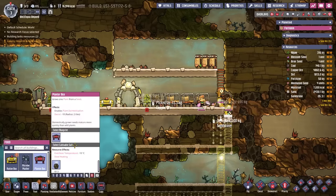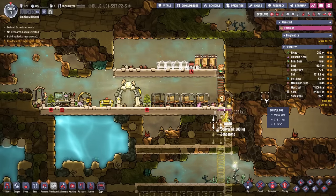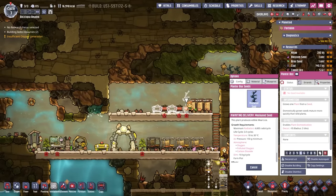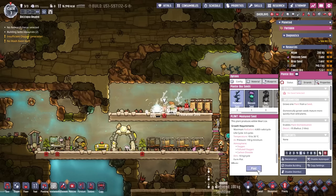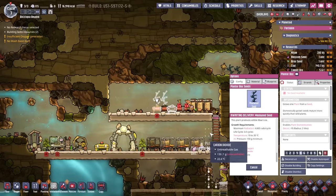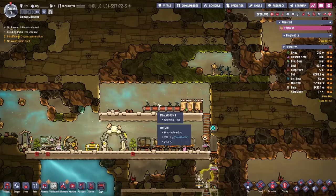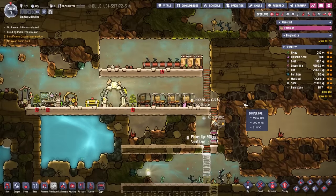They do need water, which we don't have access to quite yet, but we will get it in a minute or two. They're happy that they get to plant things — I'm excited for you fellas. We also don't have a mealwood for that slot. They are growing, which is good. This is like the easiest plant in the world — it requires no light, no water, and just grows.